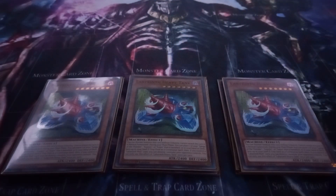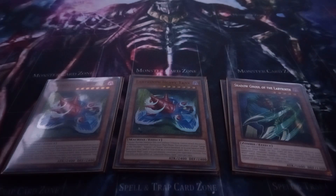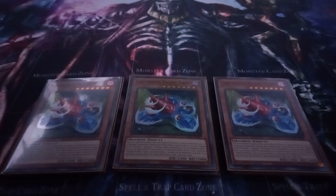I play three copies of Labyrinth Heavy Tank. Heavy Tank can be normal summoned without tribute. Once per turn, you can activate its effect to take a Sui Jhin, Khaji Jhin, or Song of the Thunder from your deck and place it face-up in your spell and trap zone as a continuous spell. And then, if you have a Labyrinth Wall card in play, you can destroy one card your opponent controls. Heavy Tank cannot attack the turn it's normal summoned.